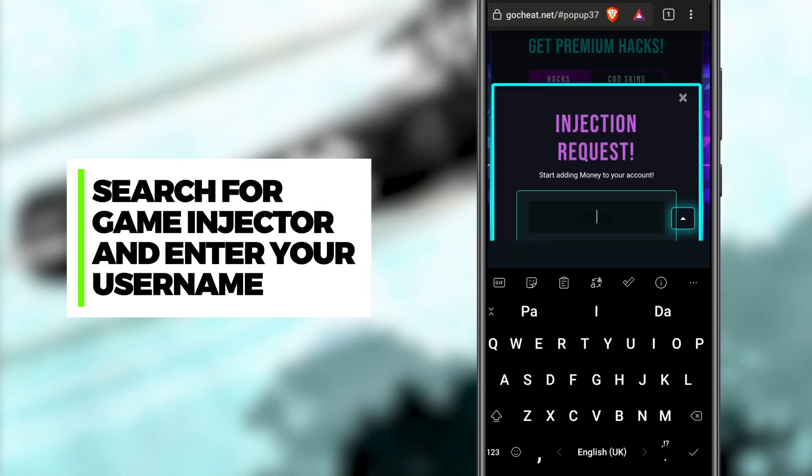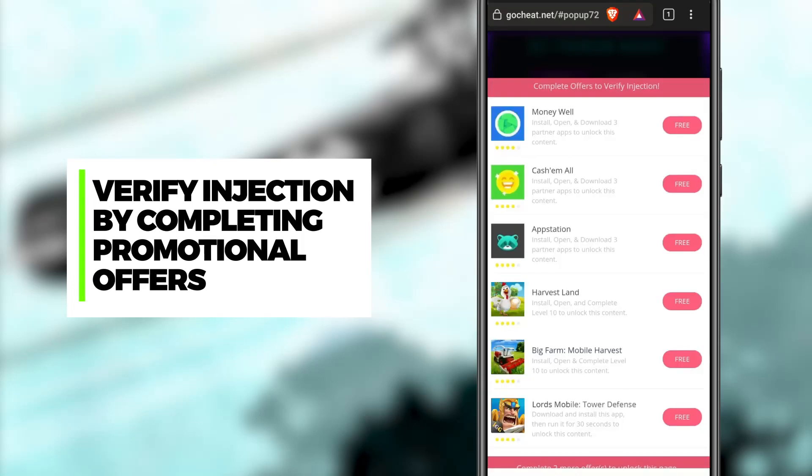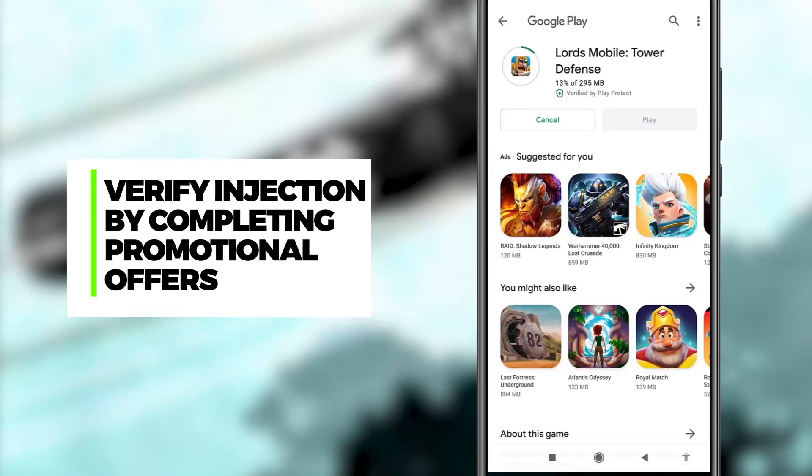Now search for the game injector tool. Submit your username from Google Games or App Center. Now you need to verify injection by completing promotional offers. Choose one from the list and read the instructions on how to finish it successfully.